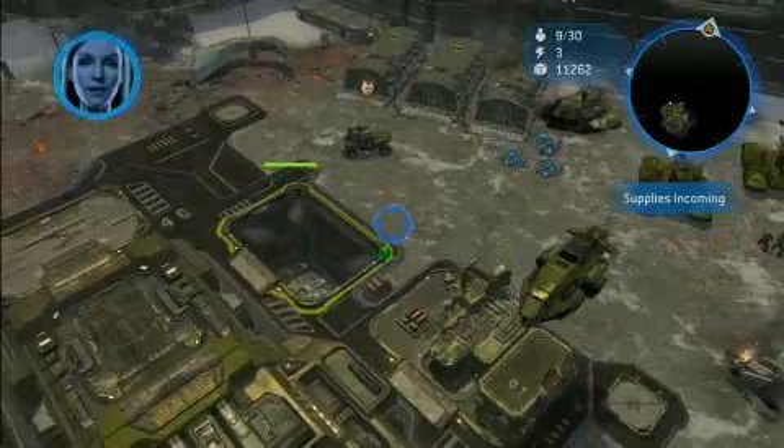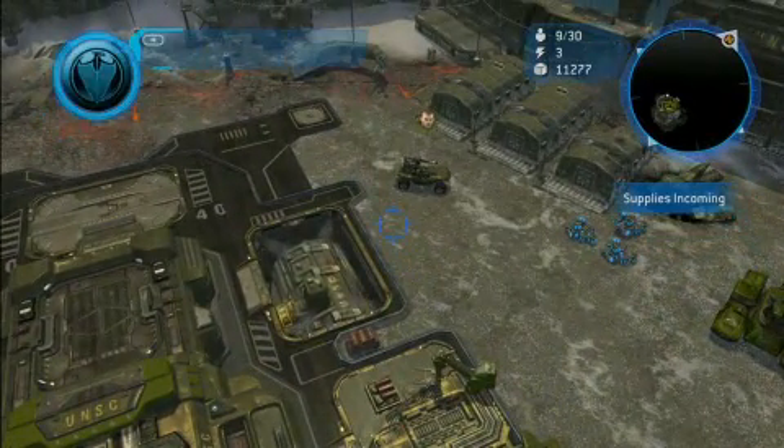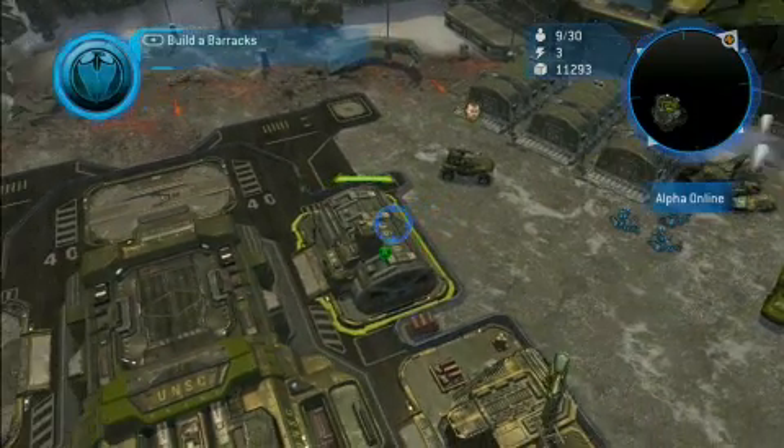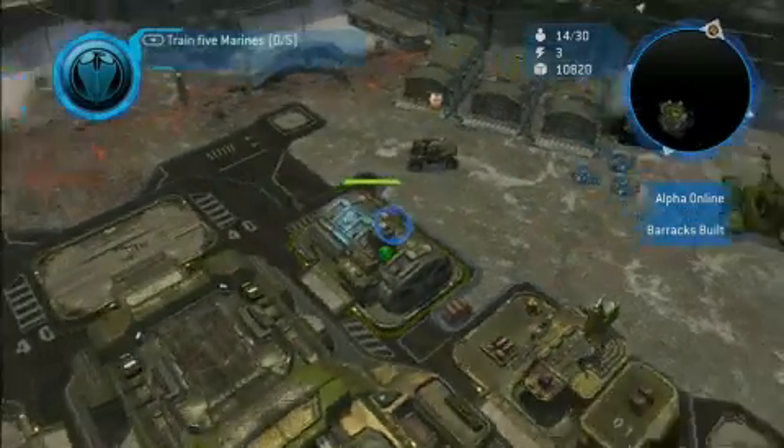The command center is online, but it can't house Marines. We'll need a barracks to call in the troops. You can see that barracks is coming up from underground, much the same way that an aircraft carrier deck comes up on an aircraft carrier. We need to establish a larger military presence on the ground. We'll build some Marines.